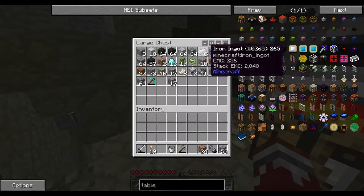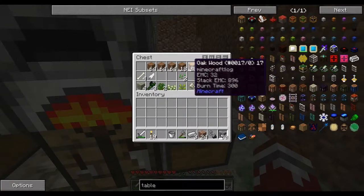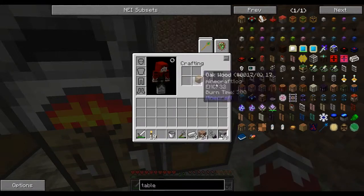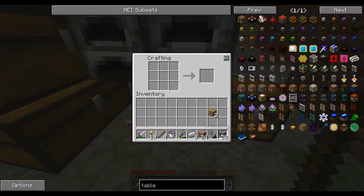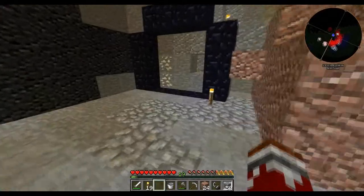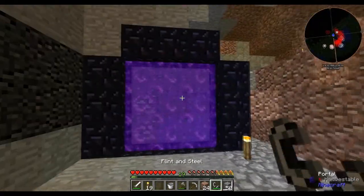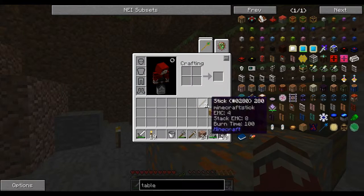Let's get another iron one. We are pretty close to getting some awesome gear again because I really want to get a transmutation table going, because that will be making my life a lot easier. I definitely want to get to a dark matter pick this episode, because the thing is just awesome.